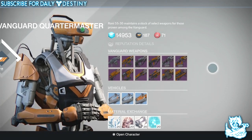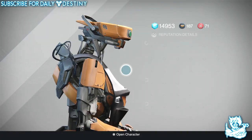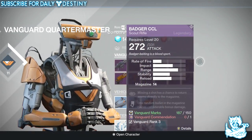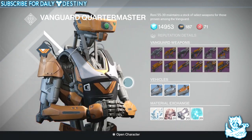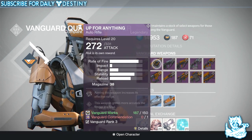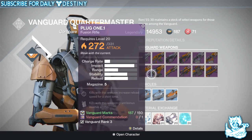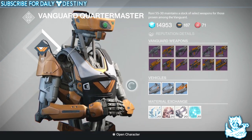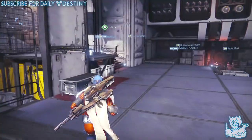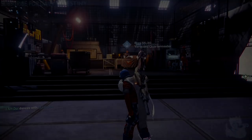There you have it guys — those are all the new Vanguard Dark Below DLC weapons. Which ones are you most looking forward to? I'm looking forward to getting Up for Anything and the Devil You Don't — those two are the standout weapons in my opinion. Let me know down in the comments, hope you enjoyed the video, drop a like, thanks always for stopping by, and peace until next time.